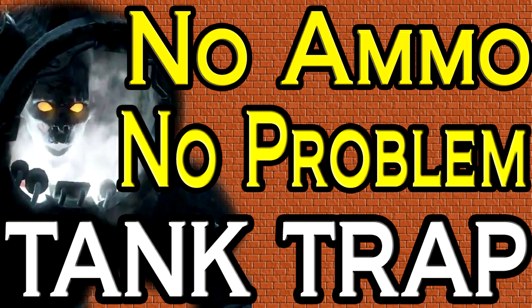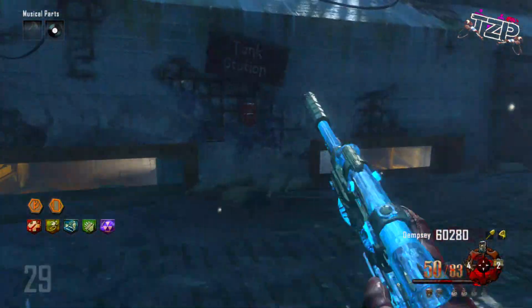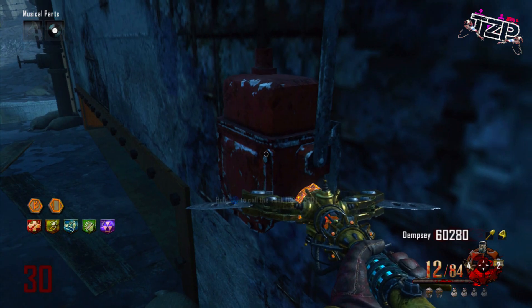Hey, what's going down guys? What's Crack-A-Lackin' — The Zombie Project here. In this video, I'm going to show you a sweet little tank trap strategy. This is mainly used for when you're in the high rounds and you run out of ammo and you don't want to end the game — you want to continue and you need something to get through the rounds at a decent speed. This is a great little strategy.